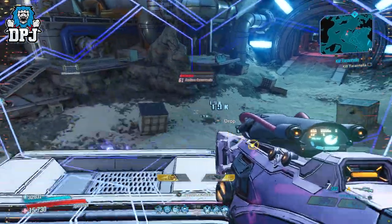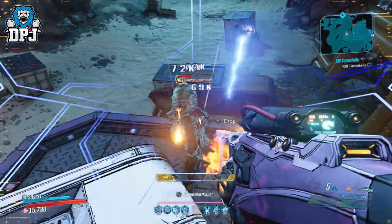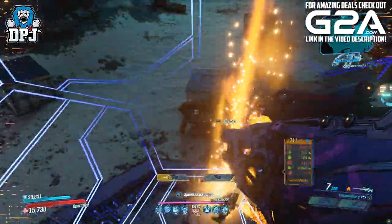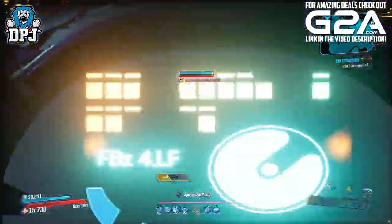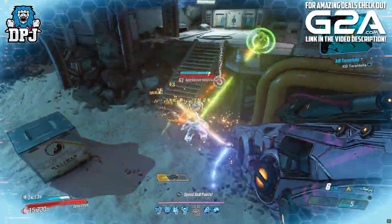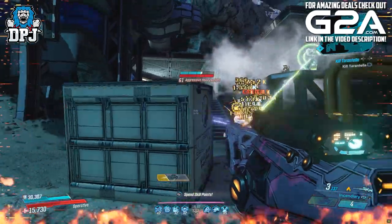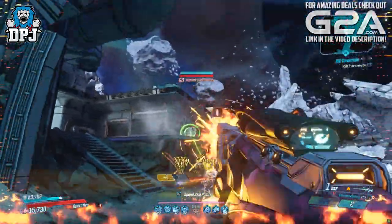These lasers bounce around a small area, entrapping larger targets, doing way more damage over time than the damage number on the weapon card suggests. Now when you hit a crit shot, these lasers seem to spawn in tenfold, which you will witness in the gameplay in the background now.